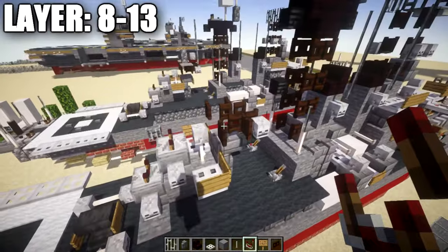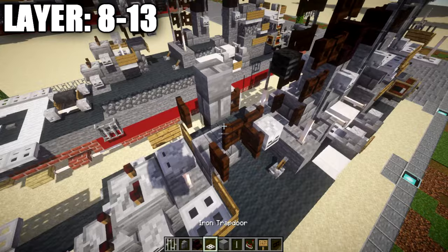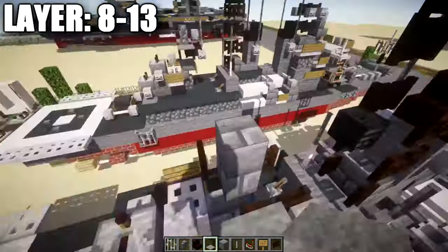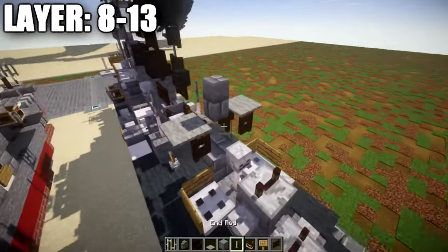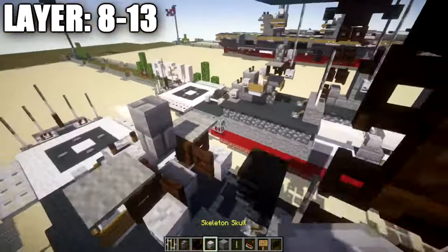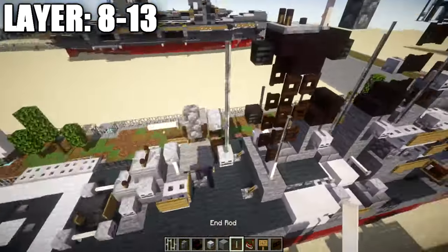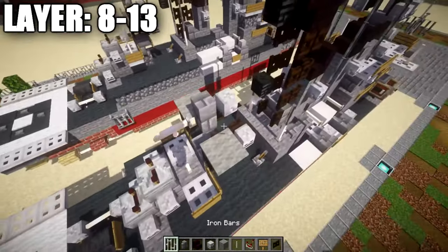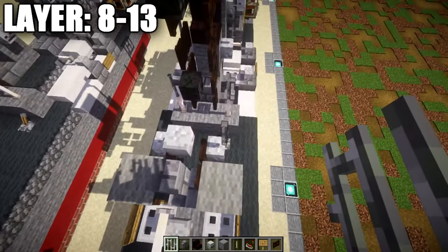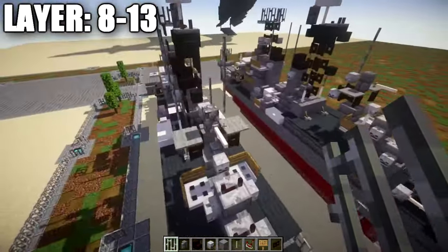For this last section, place a stone brick wall on the middle dark oak fence gate, light gray carpet to both sides, an end rod toward the back, and a skeleton skull off the wall toward the side section. Then place one, two, three iron bars going up off that skeleton skull for another radio antenna.